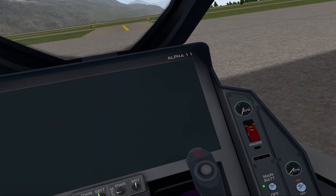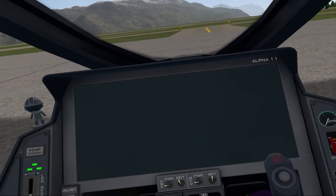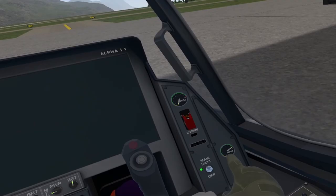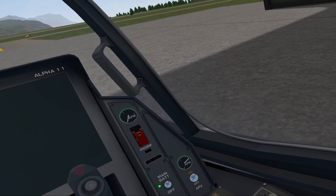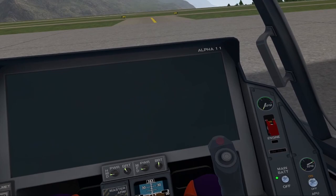We grab the APU switch and flip it on. That's going to spin up and get a little loud, so we close the canopy with this switch here — that'll quiet it down as the bubble comes down. We can check the RPMs of the APU right here. As long as it's in the green, everything is fine. If it's not in the green, turn it off and turn it back on again. There's not a whole lot of systems failures and in-depth troubleshooting in VTOL, so as long as it's green, we're good to go.